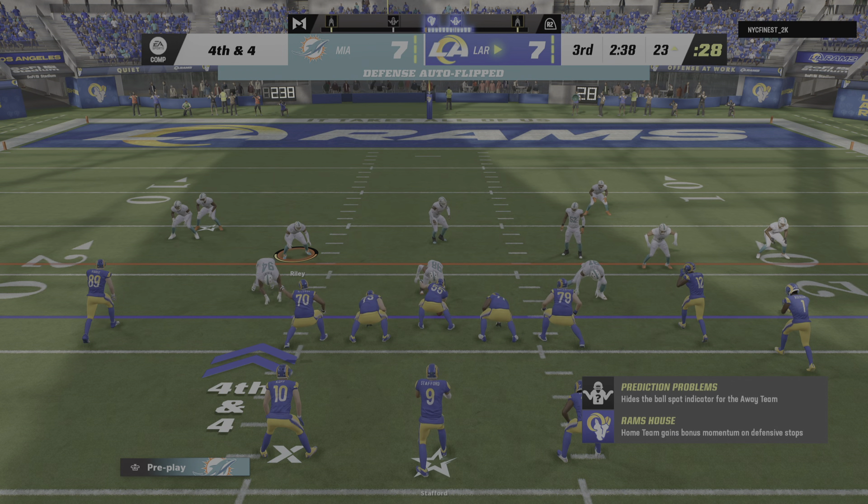The Rams on third down — they've only converted once in four tries, up against a third and one situation. Here's Stafford — forced out to his left, and he can't find anywhere to go with it. He goes down. The Rams are going to go ahead and use the first of their timeouts. They'll be down to two remaining as we step aside here in the fourth quarter.